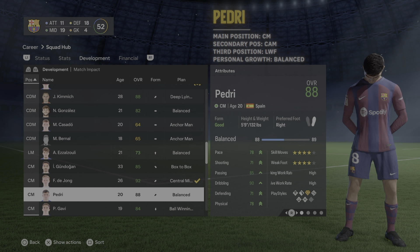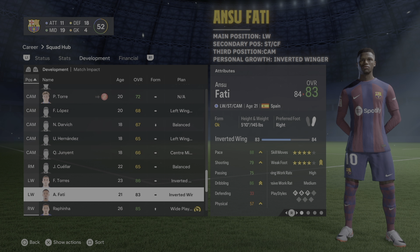Ferran Torres — no extra positions needed, already covers left wing, right wing, and striker. But if you're using the Xavi tactics you might also want to train him as a center forward for the Joao Felix role, which is why I'm currently training him as an inverted winger.